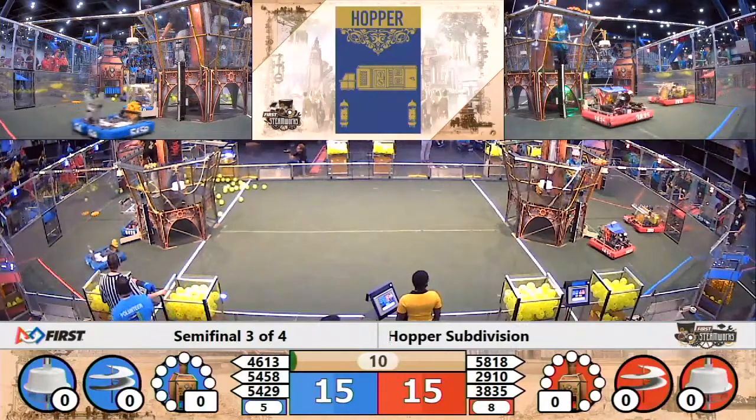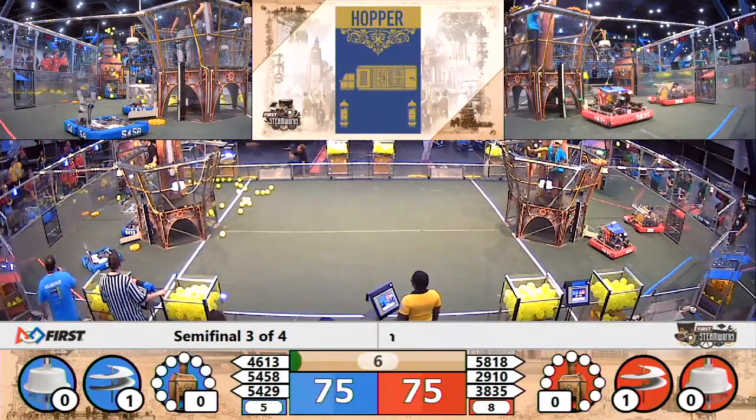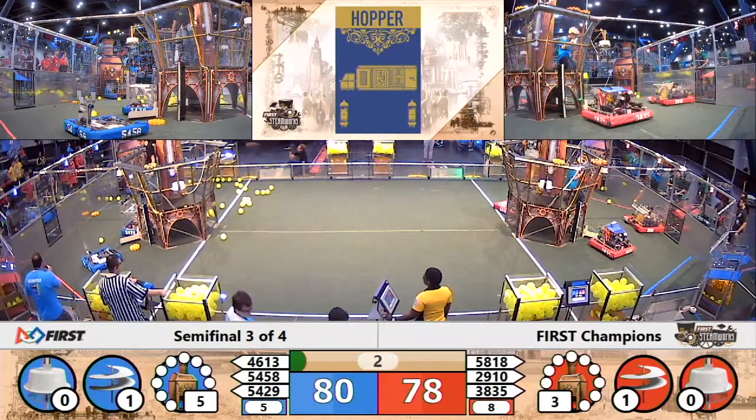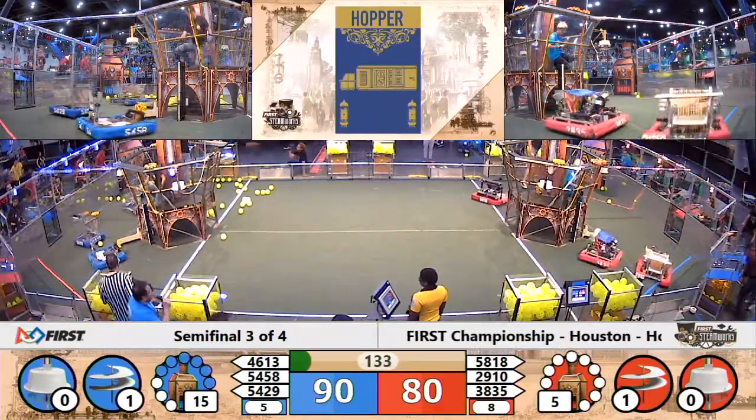Blue Alliance robots and Red Alliance robots moving. One gear dropped off for the Red Alliance and for the Blue Alliance. They both got that first rotor started. Barker Redbacks, 46-13, taking their shots in that high boiler. That score is climbing, currently at 90-80.